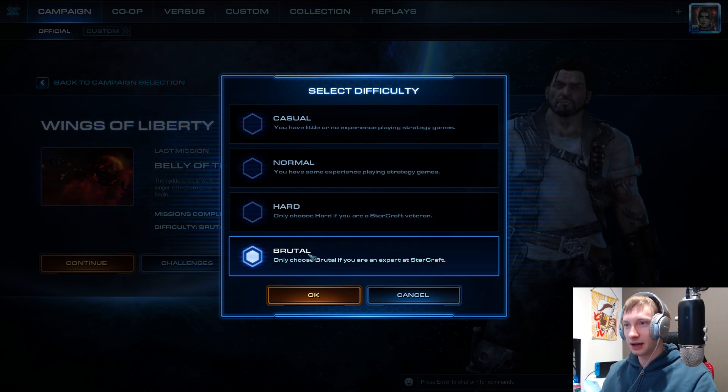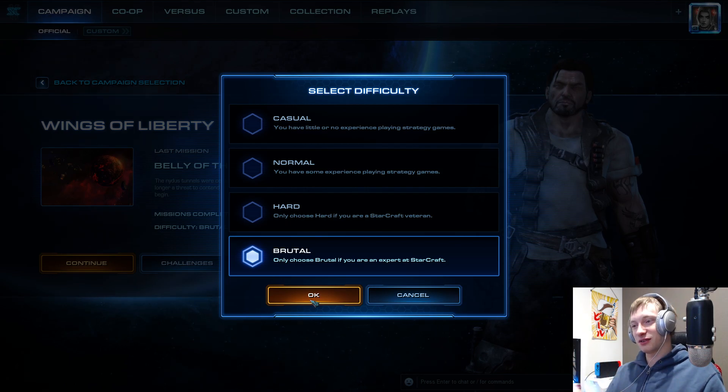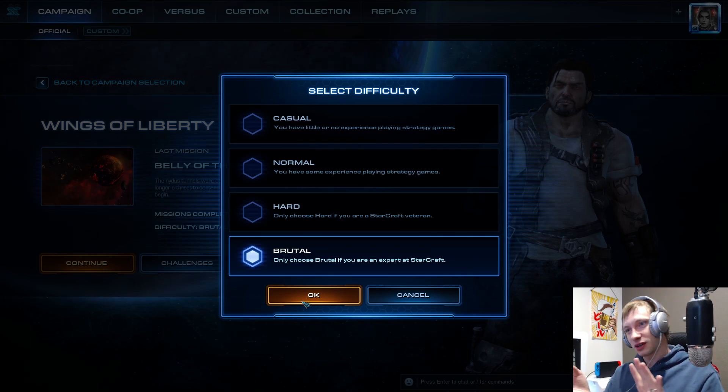Hello and welcome everybody — we're gonna start a new brutal campaign: Wings of Liberty. This is going to be a guide. I'm not a very high level player, so everyone who is average should be able to clear this — maybe you've hit a wall, or you need to adjust a little bit how you go through the campaign, which things to choose.